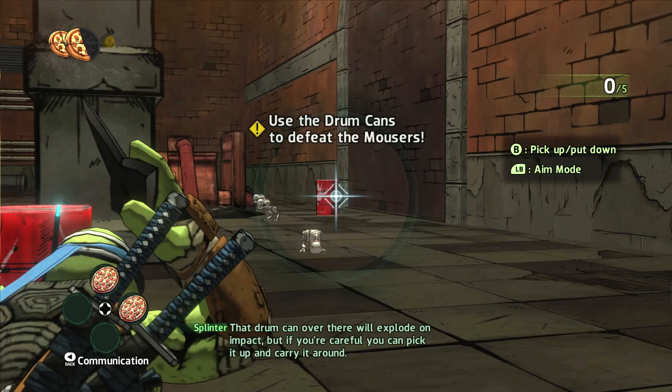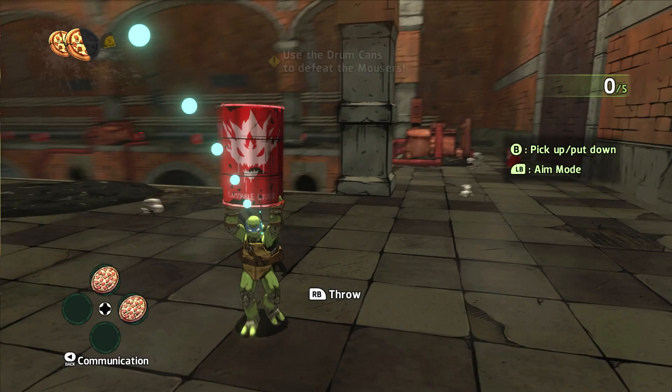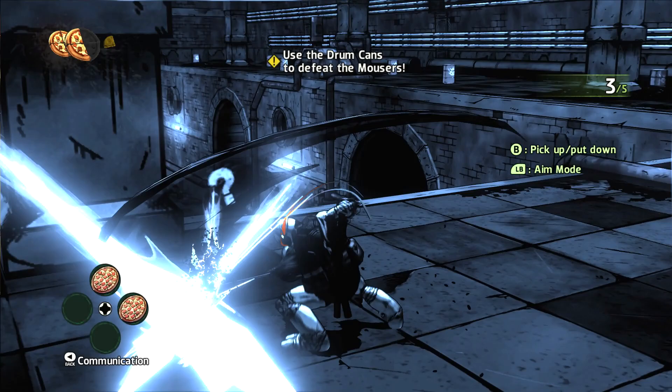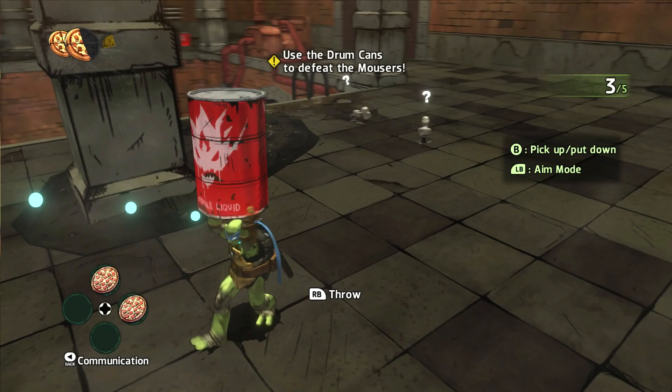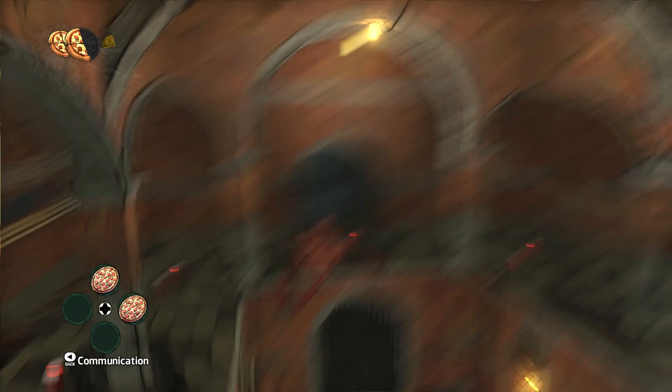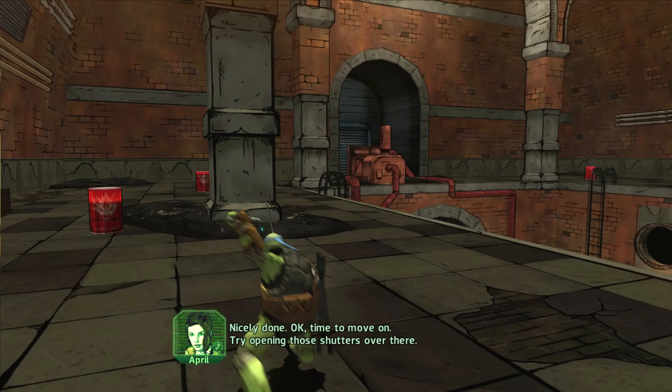That drum can over there will explode on impact, but if you're careful you can pick it up and carry it around. Let's use this! All for one baby! Oh — flanked! Look at all these canisters. I wonder if we're gonna have like a mini boss fight. Nicely done! Okay, time to move on — try opening those shutters over there.